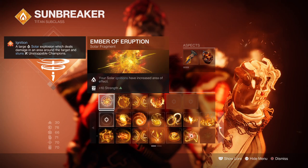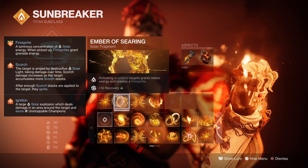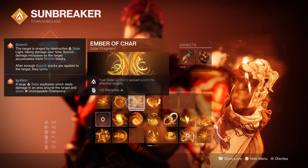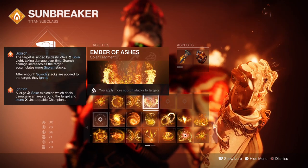For fragments: Ember of Eruption, where solar ignitions have increased area of effect; Ember of Searing, where defeating scorched targets grants melee energy and creates a Firesprite; Ember of Char, where your solar ignitions scorch nearby targets; and Ember of Ashes, where you apply more scorch stacks to targets.